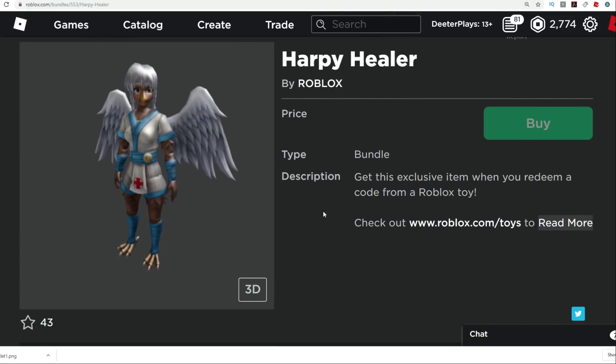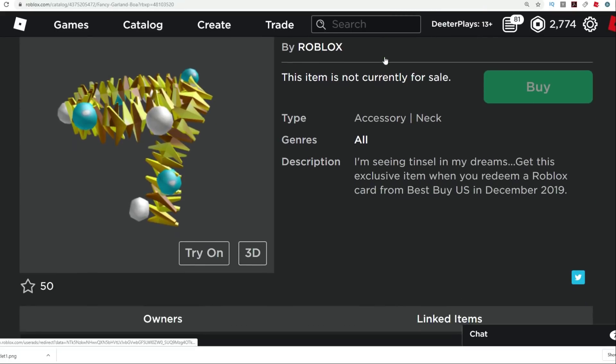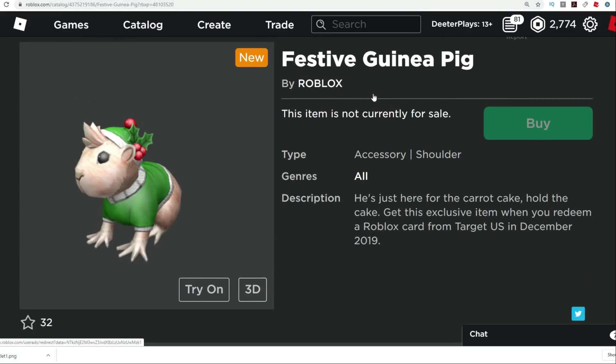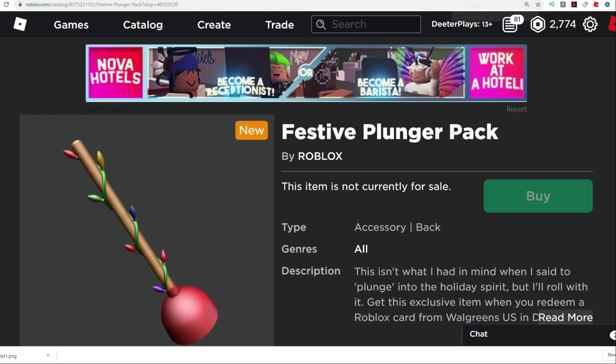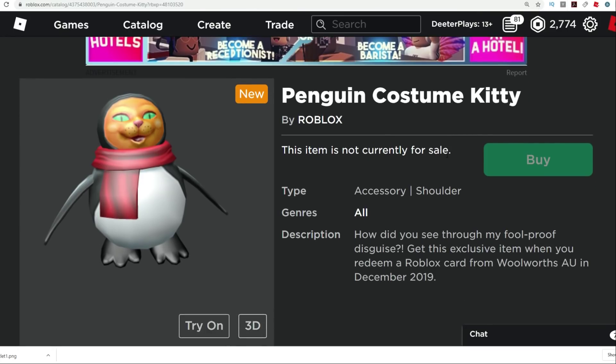The Happy Healer is one that comes from Toys — it just hit the catalog fairly recently. Looks like a Griffin person, kind of weird. The Gingerbread backpack is one you get from a gift card. The Fancy Garland Boa is another item you get from gift cards in December 2019. The Festive Guinea Pig is another one — this one's from Target gift cards. The Festive Plunger Pack — I kind of like that one, it's kind of funny — is from Walgreens in the US. The Penguin Costume Kitty haunts my nightmares; it's in Woolworths, which is in another country, and I don't want it because it's a Penguin Kitty and it scares me.